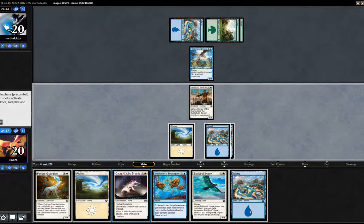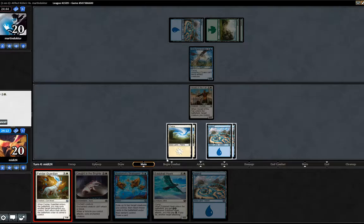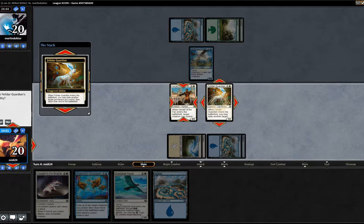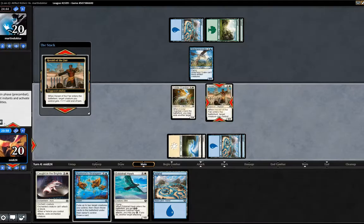Opponent plays Hinterland Drake. I will definitely offer the trade there. The other option is we could play Felidar Guardian, bouncing the Herald of the Fair to himself. We know we can bounce now — we've got the Illusionist's Stratagem in hand, so let's do that instead and swing with the 4/3. Oh, but of course then he can't attack. Such a misplay. It is what it is — that was a misplay.